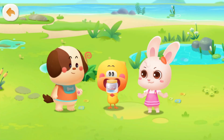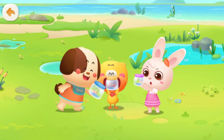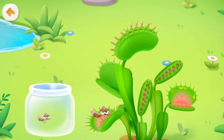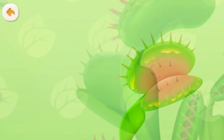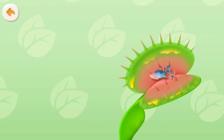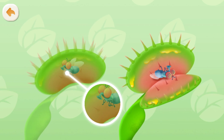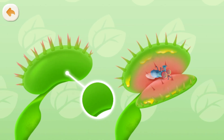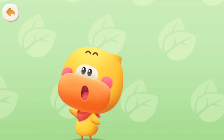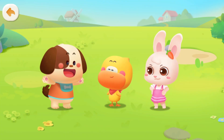A bug touches the tiny hairs, then the Venus flytrap eats it! We've caught so many bugs! Let's feed them all to the Venus flytrap! Sure! Let's see how powerful those trigger hairs are! Drag and feed the bugs to the Venus flytrap! Why isn't the Venus flytrap eating it? Didn't it already touch the trigger hair? This bug passed out and won't move! The bug keeps touching the trigger hairs — the Venus flytrap squeezes tighter and tighter! The bug got caught! It has to keep moving and keep touching the trigger hairs, then it knows it's a bug and eats it! The Venus flytrap is so smart!